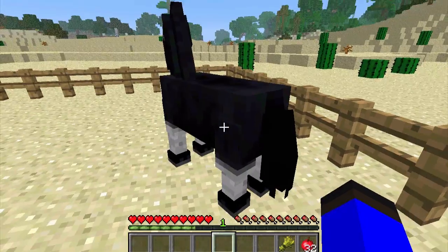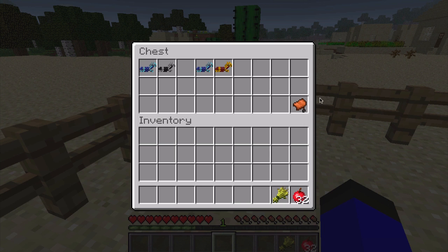The next thing you're going to have to do is get a saddle, and this saddle basically lets you ride the horse. So where are you going to find these saddles? Saddles are found in dungeons, along with enchantment books and name tags, which are also now found in dungeons. That's pretty awesome, but you're going to have to go look for a dungeon and go adventuring.